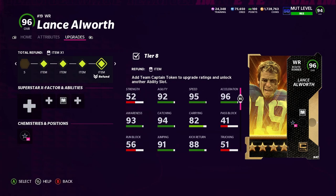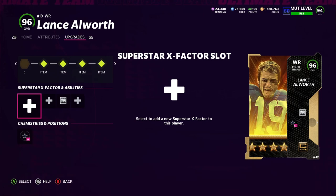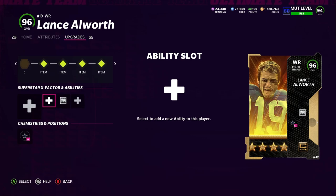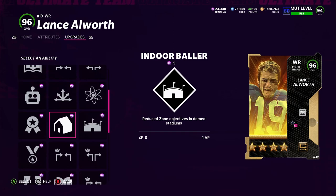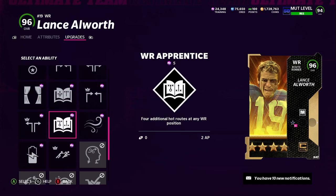This is how his card looks without cams, just the stock version: 95 speed, 96 acceleration, 91 jumping, 88 kick return. His X-factors are Double Me, Rack 'Em Up, Max Security, Grab and Smash, Ankle Breaker, and Yak 'Em Up. First tier abilities include Matchup Nightmare, Reach For It, Come Back Short, Out Elite, Short In Elite, Outside Apprentice, Slot-O-Matic — still only five training to use.